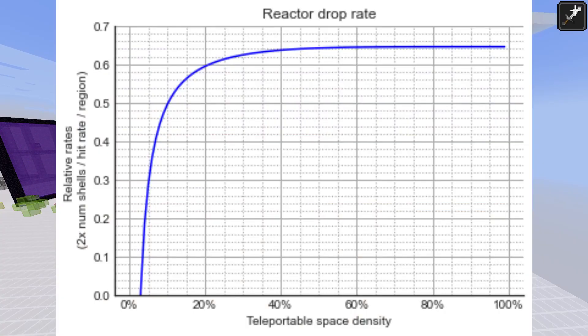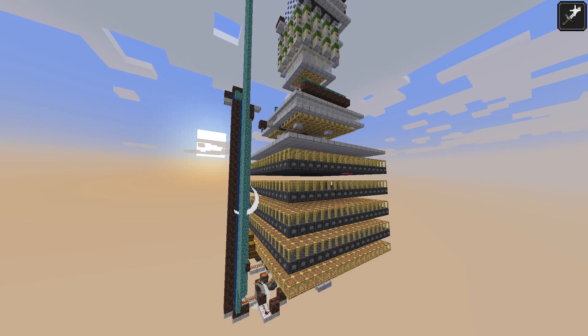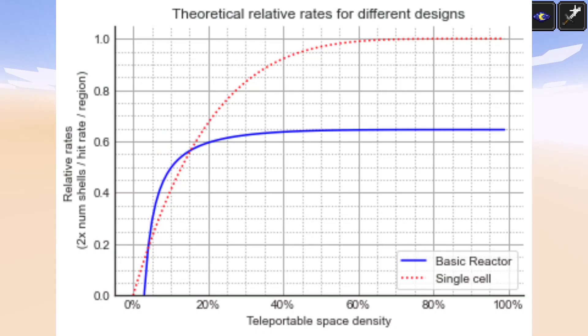If we plot the rates against space efficiency, we see that the rates initially increase rapidly but then plateau at a space efficiency of about 20-30%. This is a combination of diminishing returns on teleportation success rate based on the space efficiency, and also approaching the hard limit on the number of shulkers we can have around each shulker, which is 5. For a single cell farm, if we ignore the time penalty of replacing shulkers, the number of shulkers generated is approximately equal to the teleportation success rate times the per shulker hit rate. Assuming the shulker hit rate is the same for the cell-based farm and reactor, we can plot the relative rates of a single cell farm versus a single region reactor. As you can see, for lower space efficiencies both farm designs are fairly similar. However, for higher space efficiencies, single cell farms get much better rates, almost twice as high as an equivalent reactor design.